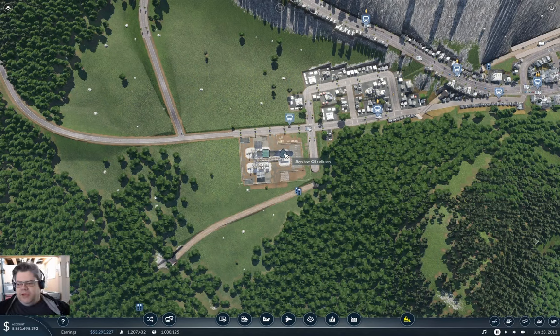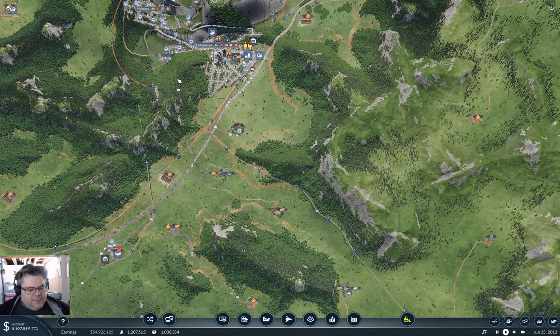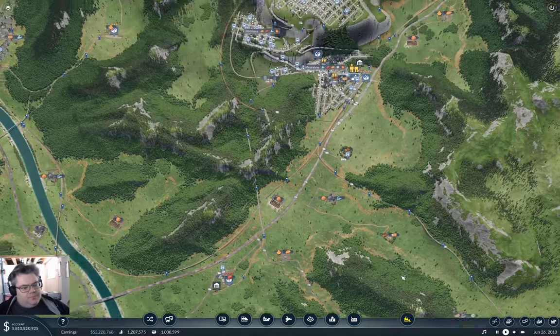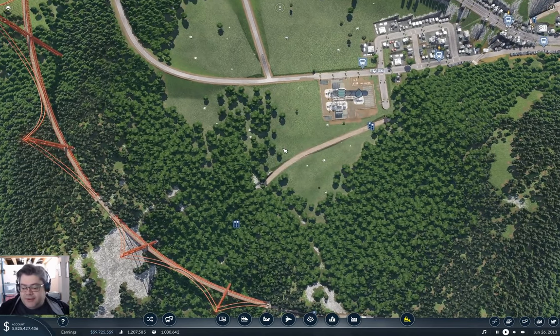Hey everyone, welcome back to Transport Fever 2 with the Flaptop County Map. So I speculated last time, let's get time rolling, that I would do this oil chain which has the fuel refinery up here, oil refinery down here, and there was an oil well over here. And I'm actually going to do that this time, or at least start on it.